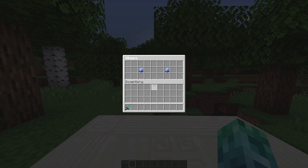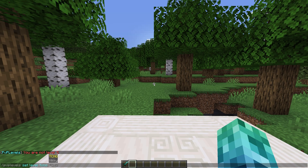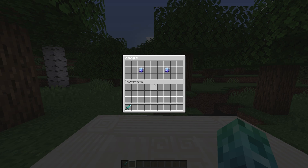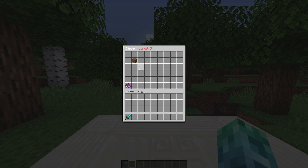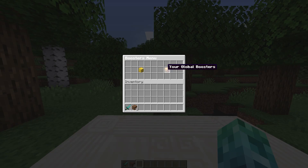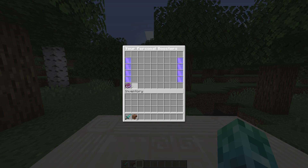/pvpshop brings up a shop GUI. I'll quickly set myself to level 5 and give myself some coins, which we'll cover in the admin command section next. After doing that, I can open up the shop, enter one of these custom shops, and buy myself a couple of items. /pvpboosters lets you check your active boosters. The last two menus are empty because we don't have any boosters just yet.